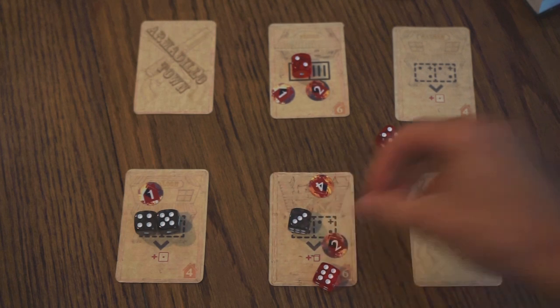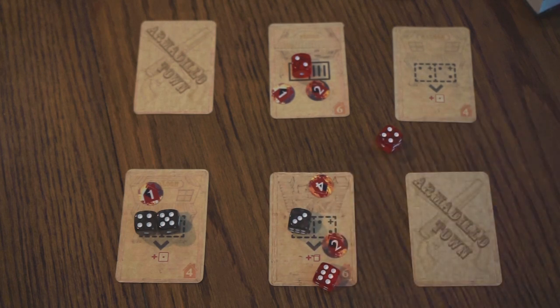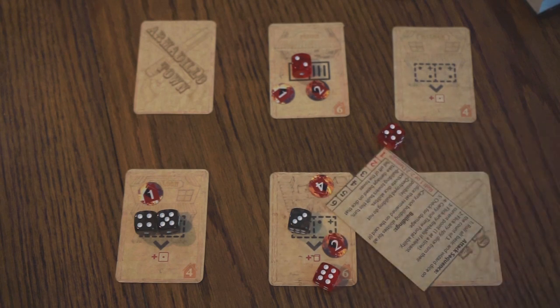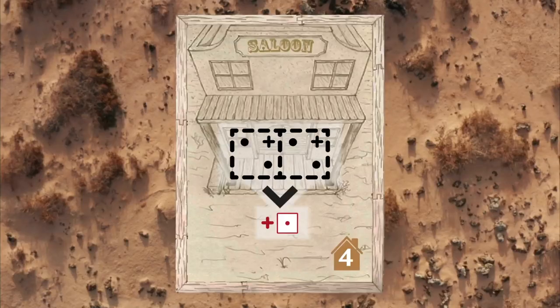This die landed on the card, so it's 2. This die is off, but it rolled a 4, and it is close enough to damage it, dealing 1 damage.